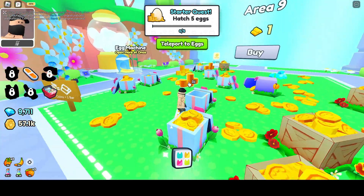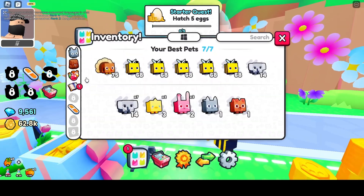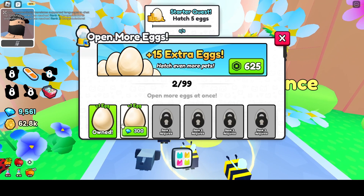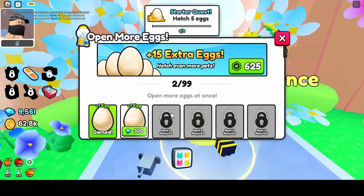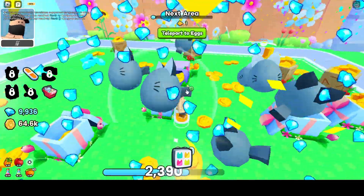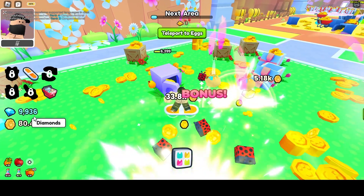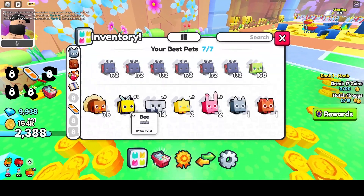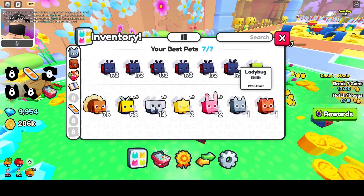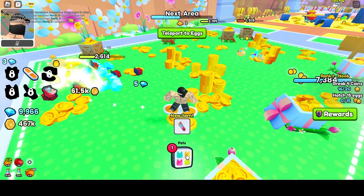Let's get to the new area — area 8, egg machine, what do we got? Open more at once. Let's hatch 5 eggs. Damn, what are these? I just got all these pets — 172! These ladybugs are crazy man, they're basic but how? Dude that's insane, my money's gonna go up insanely fast. Drop all these potions, oh yeah.